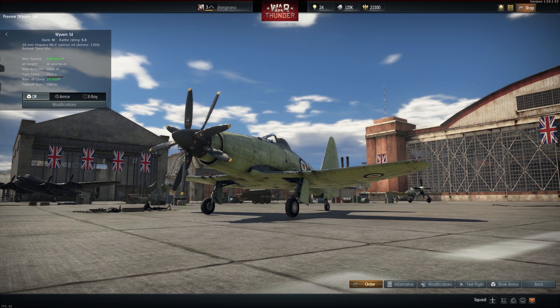I was really, really intrigued by the new 1.59 update called Flaming Arrows. Flaming Arrows brings new ground vehicles and they have anti-tank missiles on them now, additional tanks, artillery vehicles for the USA, Soviet Union, and German vehicles.